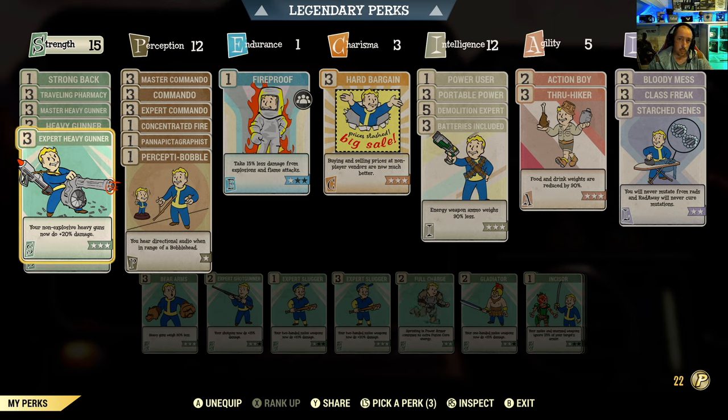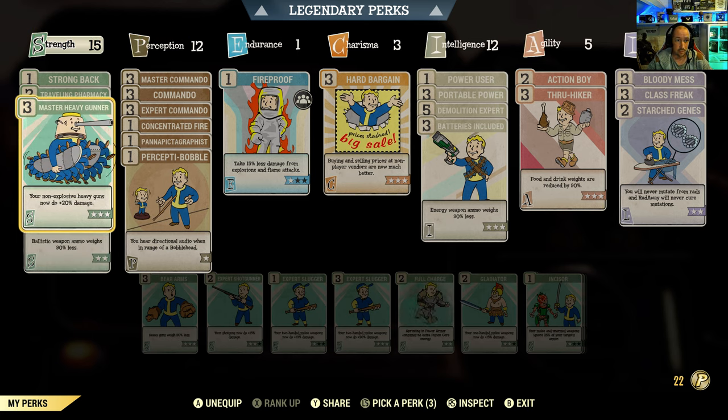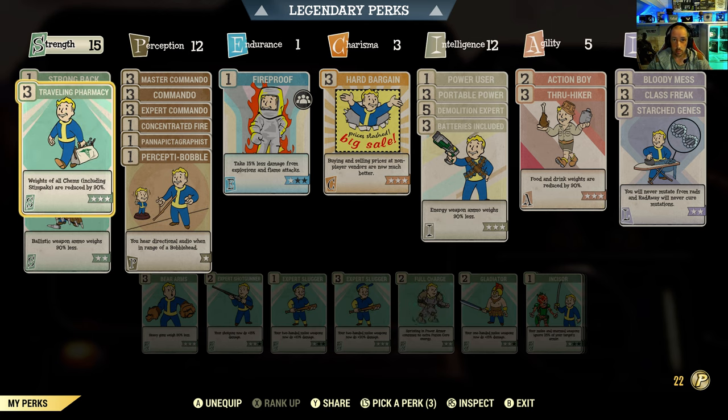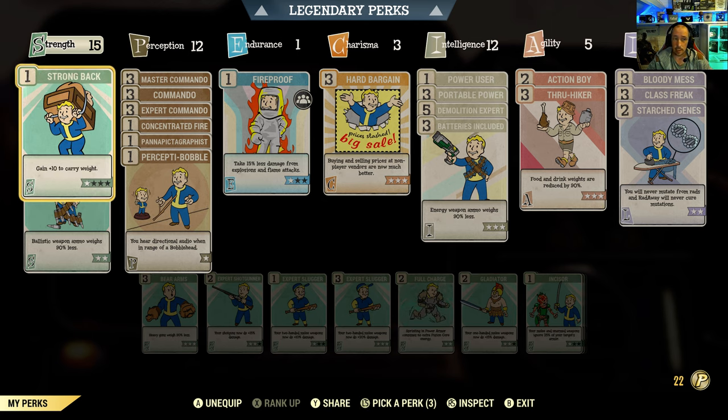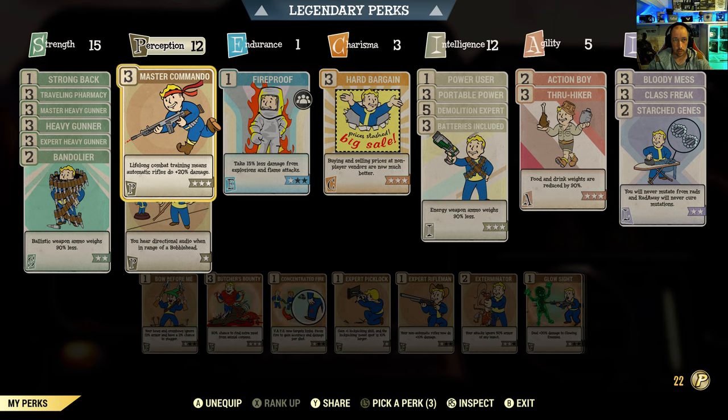Worth mentioning: if you've got an explosive shot minigun or legacy weapons like an explosive shot gatling plasma, these heavy gunner cards won't buff those — they're for normal gatling plasmas, normal gatling lasers, that type of thing. Heavy Gunner gives another 20%, and Master Heavy Gunner another 20%, so we've used nine perk card points total. Traveling Pharmacy helps with weight since stimpaks are heavy, and I've got a point in Strong Back.